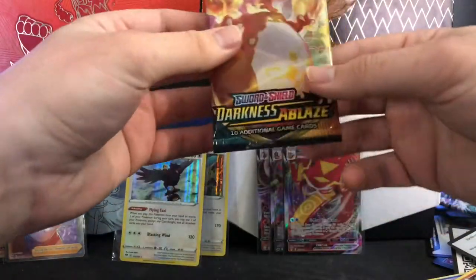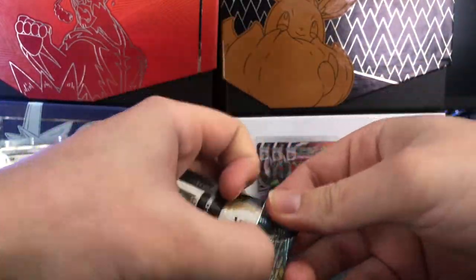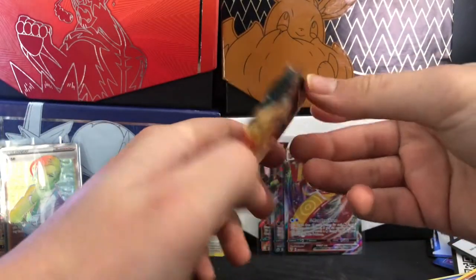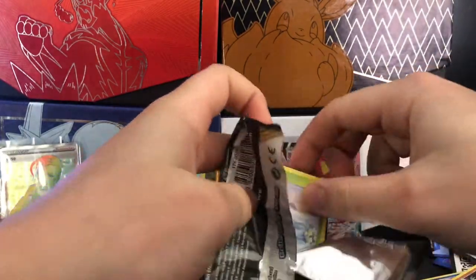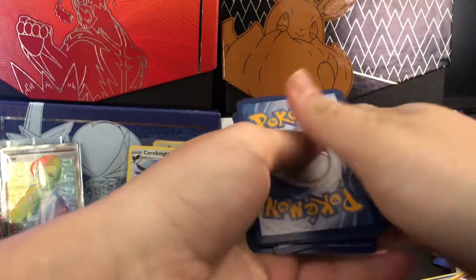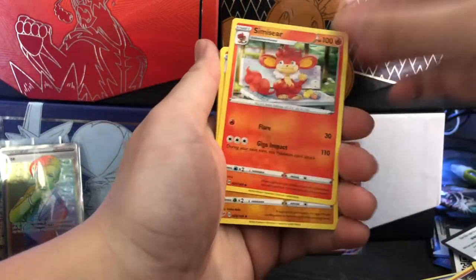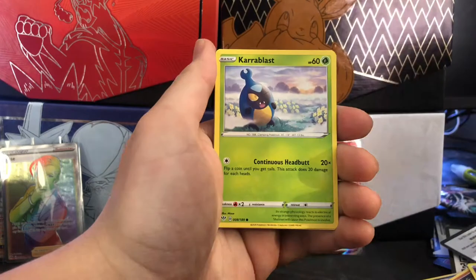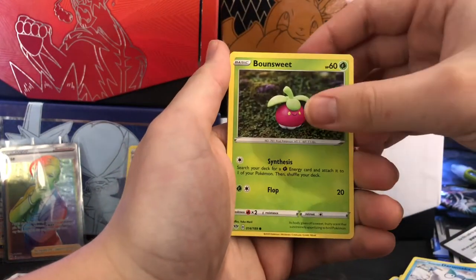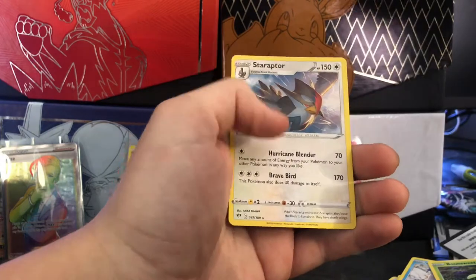Sorry for another cut — last pack, Darkness Ablaze. Hoping for that Charizard VMAX — let's not get our card spoiled. Psychic energy, Simsage, Dugtrio, Rare Fossil, Crabrawler, Galarian Darmanitan, Larvitar, Bounsweet, Nickit — reverse rare Fletchinder, and regular rare Steelix.